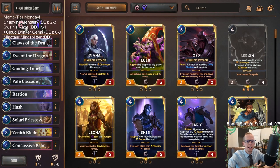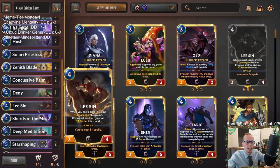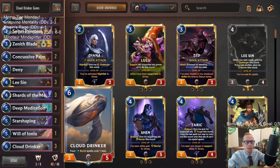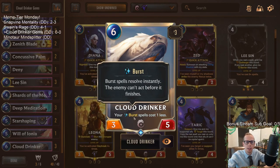Welcome everybody on Twitch chat and everybody on YouTube for our next Meme Tier Monday deck. We got a Cloud Drinker Gem combo deck. We're going to be playing a lot of spells, a lot of burst spells. We're going to be playing a Lee Sin deck where our top end is Cloud Drinker, and if we have it in play, all our burst spells cost one less.